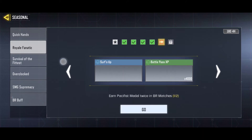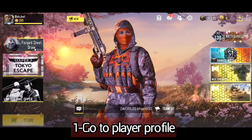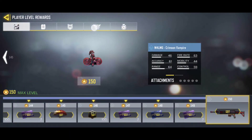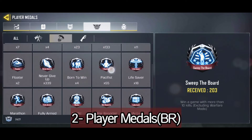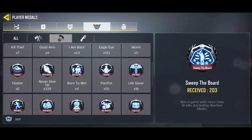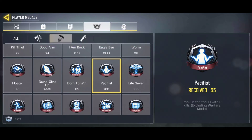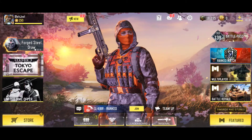The confusing one is to earn the Pacifist Medal twice in BR matches. So let's see what the Pacifist Medal is. Go to your profile, go to the fourth tab, then go to BR, and here you can see Pacifist. The Pacifist Medal can be earned if you rank in the top 10 with zero kills, excluding Warfare mode.